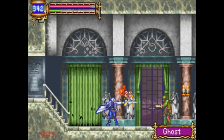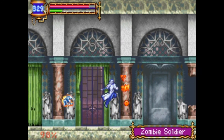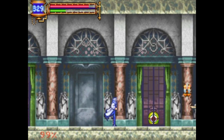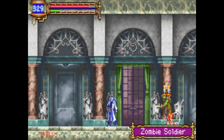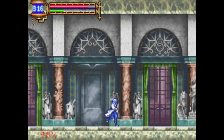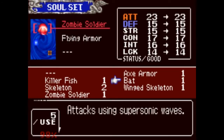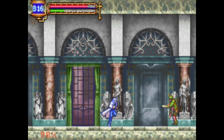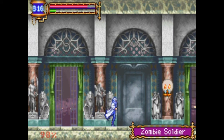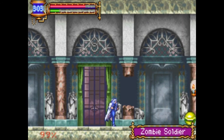Now we're fighting more soldiers and ghosts. These ghost enemies are a lot more annoying in the DS games, because the DS can handle more enemies on screen than the Game Boy Advance, so they just spawn a shitload of ghosts in those games. But in Order of Ecclesia, they're only in the first area, so they're not really an annoyance at all.